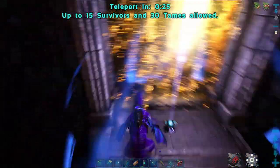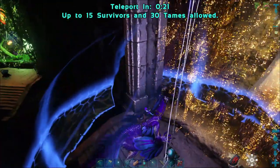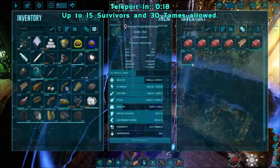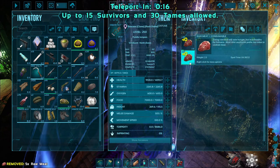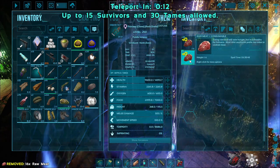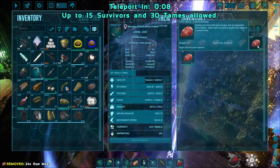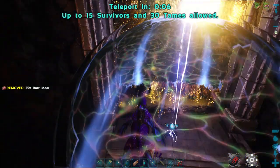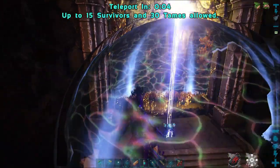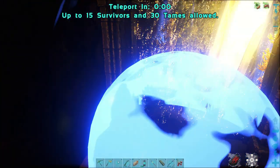You need hazmat suits, and you can get everything you need to make them on Fjordur. There are blue gems, red gems, green gems, crystal, polymer, organic polymer — everything you need is on this map. This is the best map they've ever created because they put so many resources and dinos from all the other maps and mod maps, which they don't normally do.